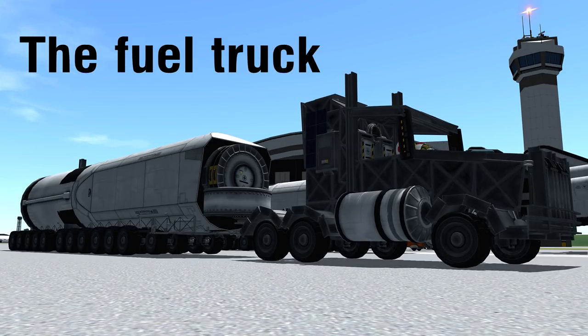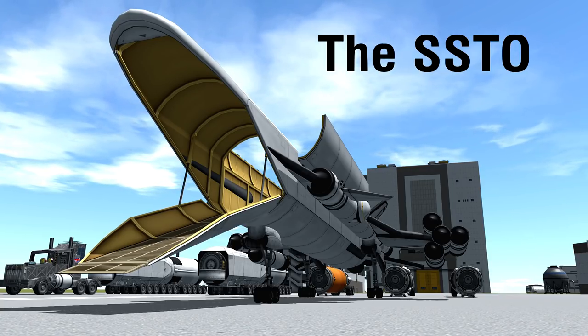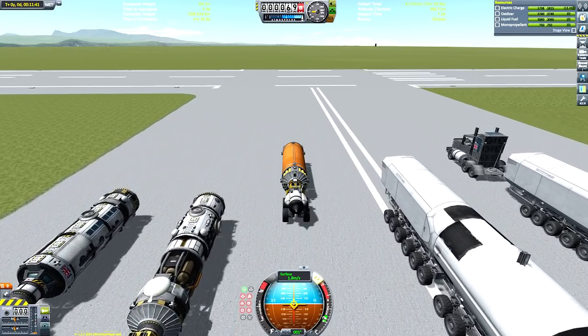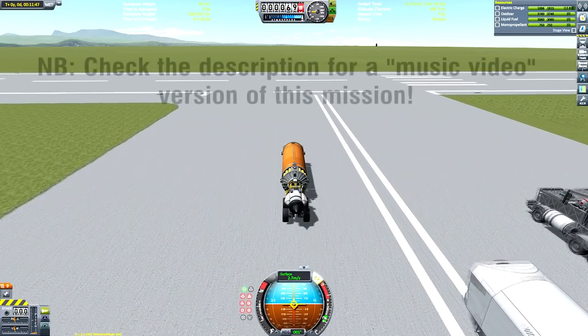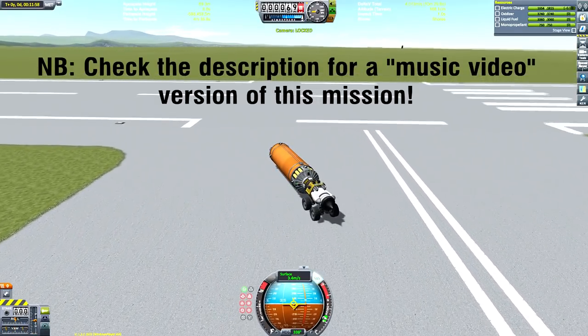There's the fuel truck, because what makes this different to the other SSTO-built space station videos is the fact that we're only using the one SSTO and it's going to be a constant mission. I'm not going to be recovering the flight, I'm not going to be using the space plane hangar at all. Everything is going to be done live, as it were.